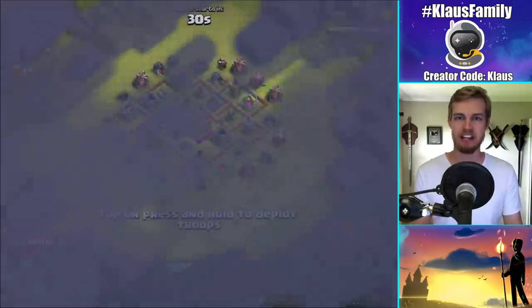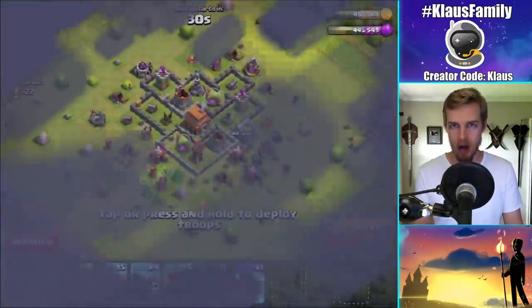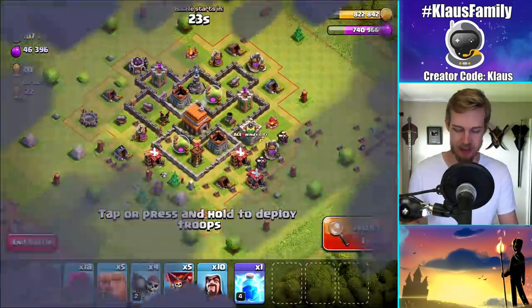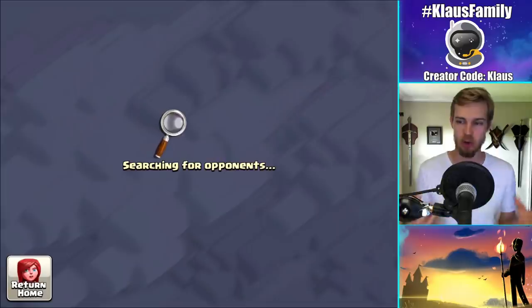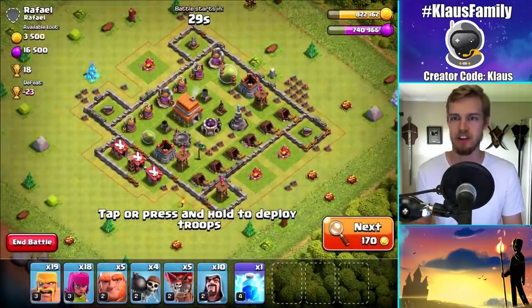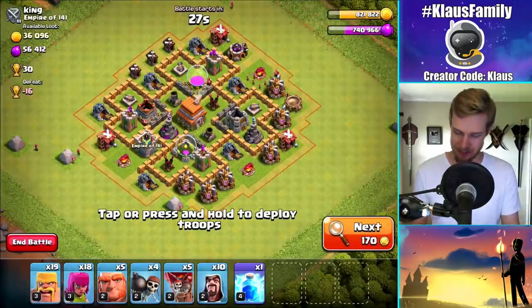Definitely not going to attack a base with two air defenses — that would be really, really dumb. So let's try to find a base that's still got decent loot with one air defense. Why is this so hard to find? Okay, that one has one air defense, but the loot's not that great. I definitely want more Elixir than that. Patience is key. Even with a strategy like this that has a lot of strength, I still want to be very smart. I want to pick a base that'll fall to this strategy. I want to get that three-star — not just for my own pride, but I think it's just more fun to watch, just waylaying a base that's loaded with loot.